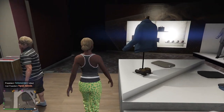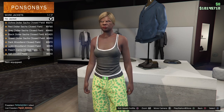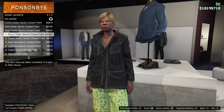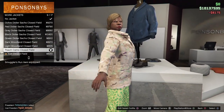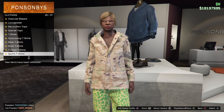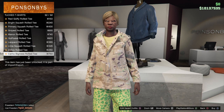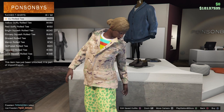Then go to Tops, Work Jackets, and buy the Peach Camo Closed Field — that's number nine. Stay in the top section, go to Tucked T-Shirts, and buy the Blue Digital T-Shirt, number 75.